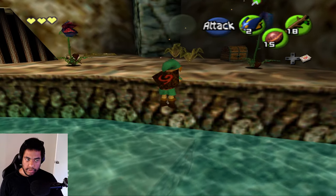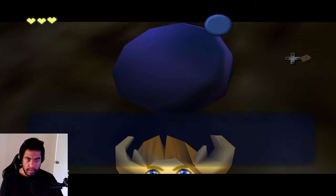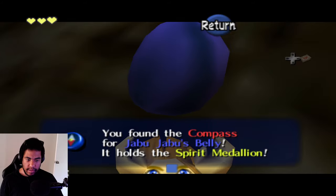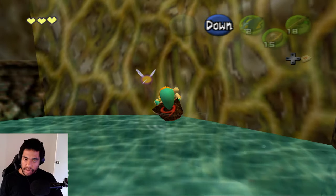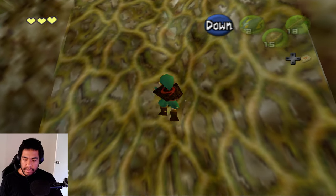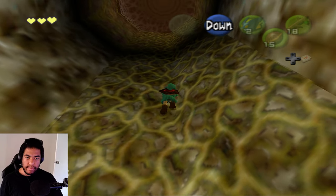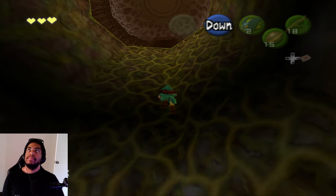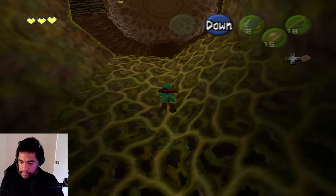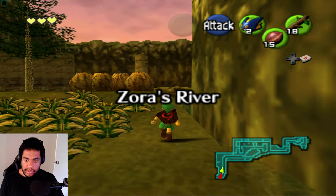I bypass one enemy quickly. A gossip stone in the Deku Tree says the compass of Jabu Jabu's Belly holds the Spirit Medallion — what?! Jabu Jabu's Belly has the Spirit Medallion. The remaining rooms require the slingshot, so this is my last check for now.